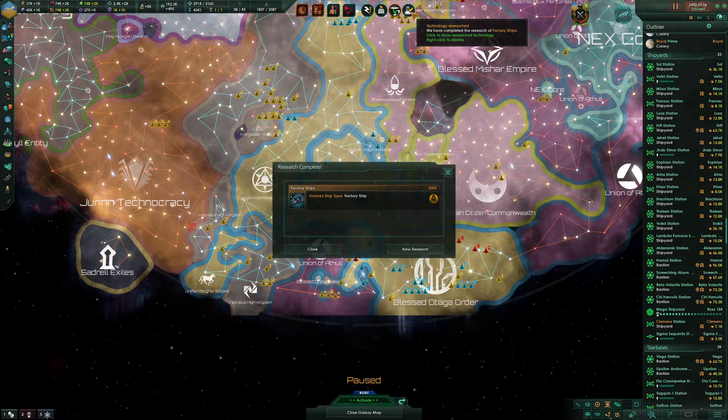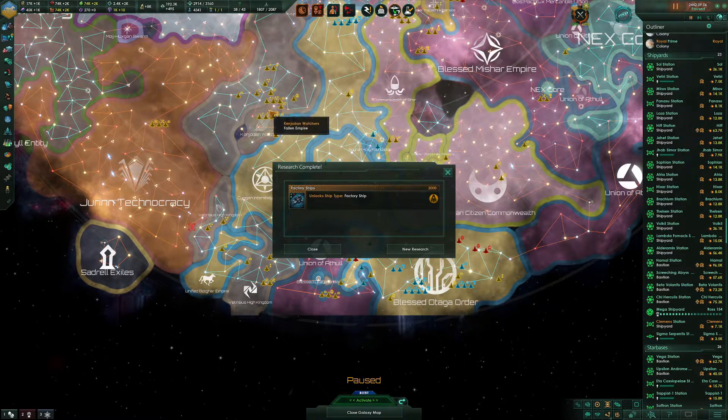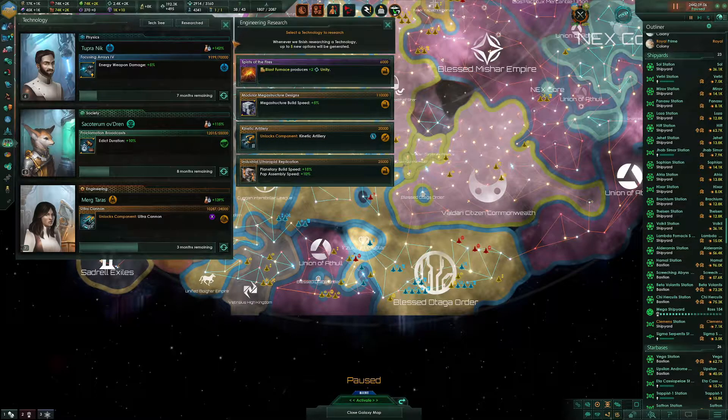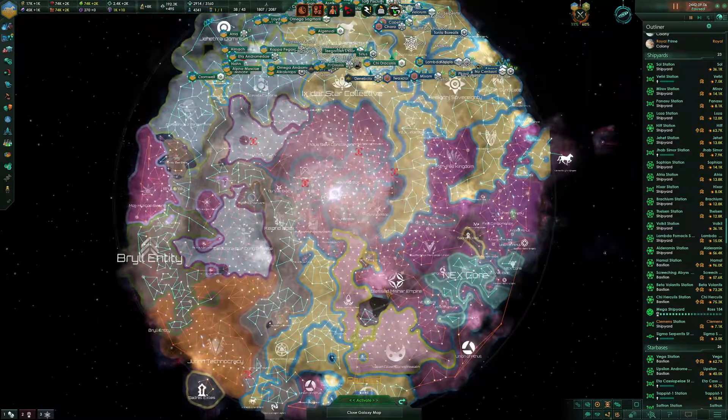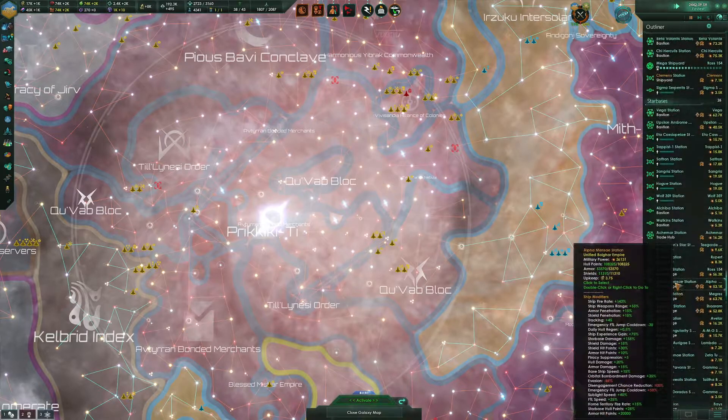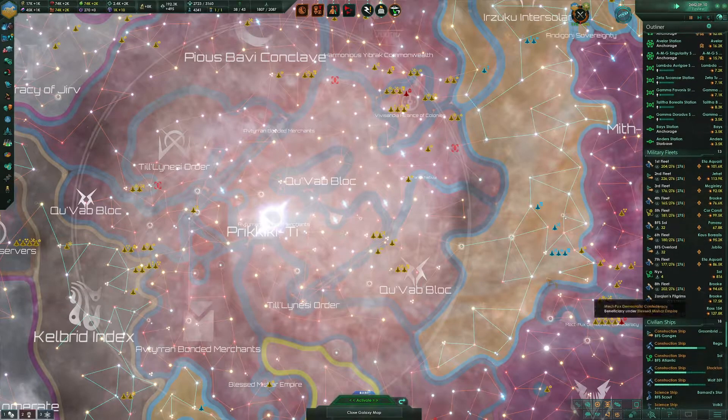Scientific breakthrough achieved. We can now build factory ships, but the only things they can really do for us right now are food, energy, and minerals - which is not really all that interesting right now. But that should unlock upgrades to allow us to do other things, which is what I want to do. We're going to wait for those upgrades to come in before we start messing with factory ships, but we now have the option at least.